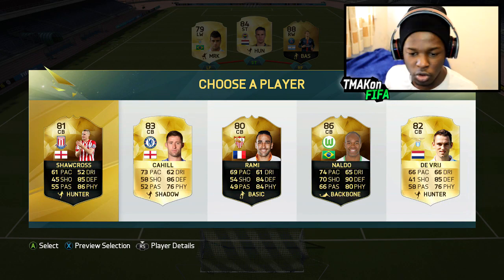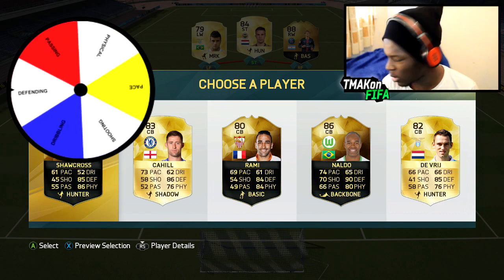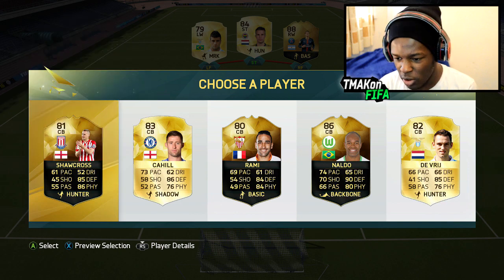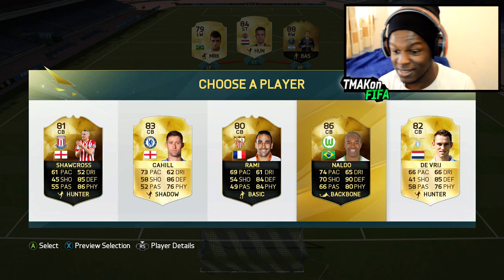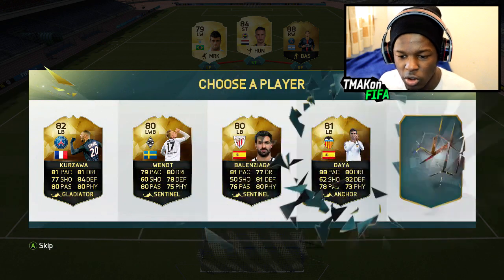Finishing off the starting 11 — we've got Rami, Naldo, and Shawcross in-form, as well as Cahill. What stat are we going off? We're going off defending, which is pretty fair. Naldo wins it with 90 defending. There are pretty high defending stats in this selection but Naldo does in fact win it. On to left back.